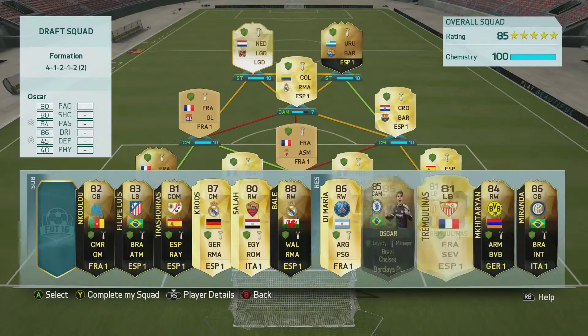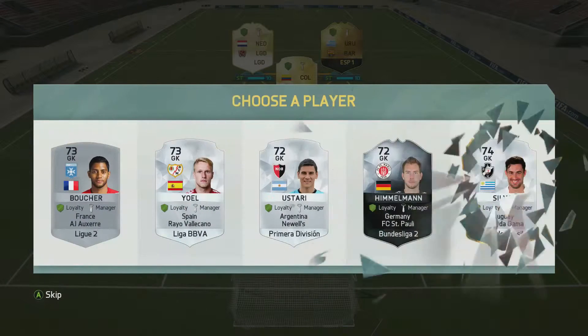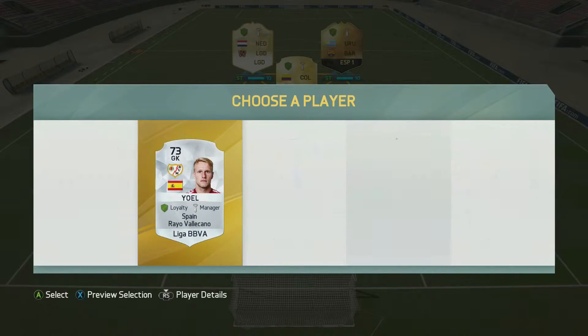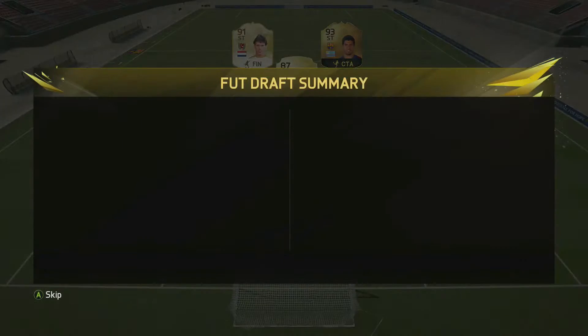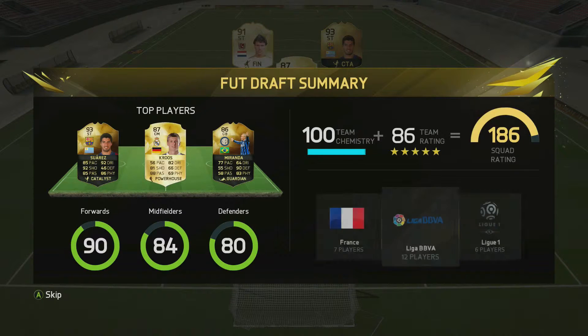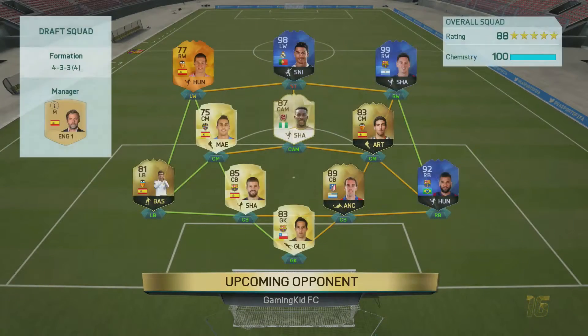Moving to the final outfield position we get the inform Miranda card — a decent solid card that I very much want to use at some point but need to get the coins together for. For the final position none of the options are of any real interest so we take Joel just because he fits the leagues. For managers we don't really need any specific ones, so I just took Martinez because he was Spanish and I thought that was the best option. We end up with a 186-rated team — defense is a bit suspect but definitely worth using.